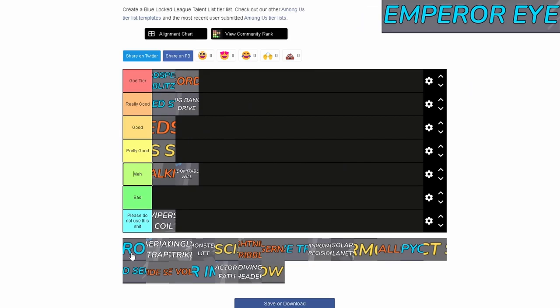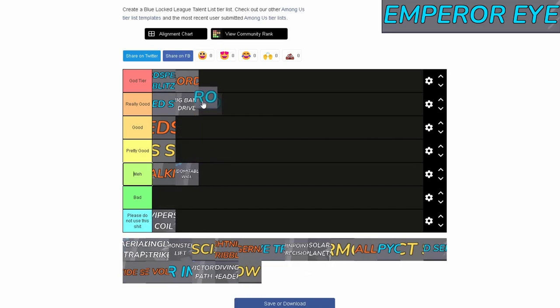Next I think this is Emperor Eye. Emperor Eye is really good — it's a really solid move for defenders. You can't really do anything about it: if you're dribbling and they use Emperor Eye, you're just going to have to run away because you're going to get the ball stolen most of the time. I'm going to put it up here — pretty good.